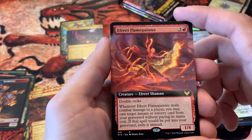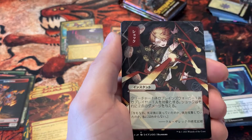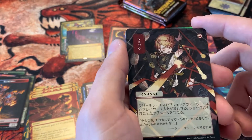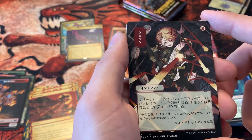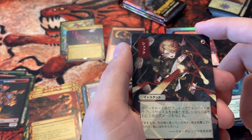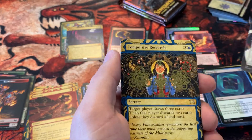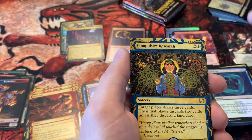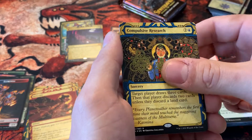Efreet Flamepainter — very cool double strike card there. Oh, our Japanese one with some little etching there — very nice. I'm not sure which card this is; I want to say maybe Claim the Firstborn since it's a one-drop red — let me know in the comments if you know. Compulsive Research is our foil etched — I've definitely seen this card see some play, so very cool there.